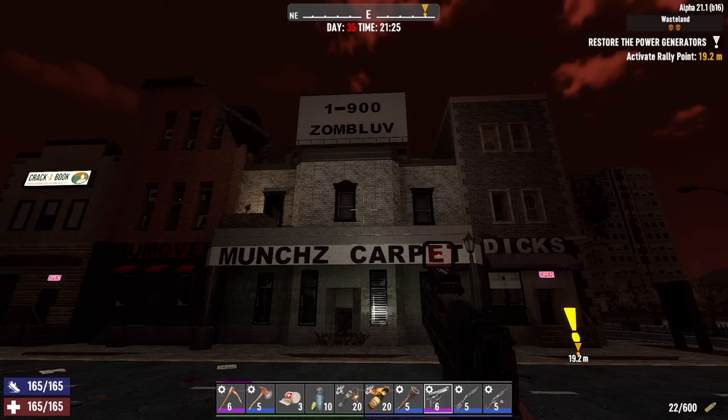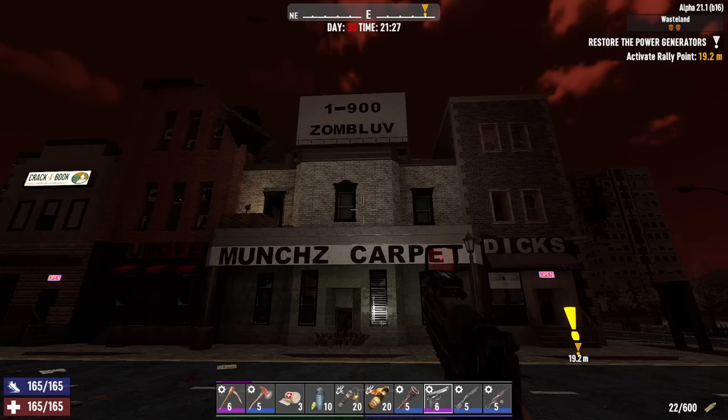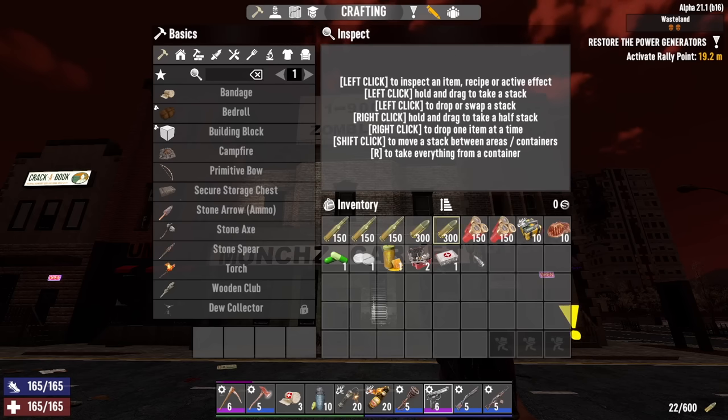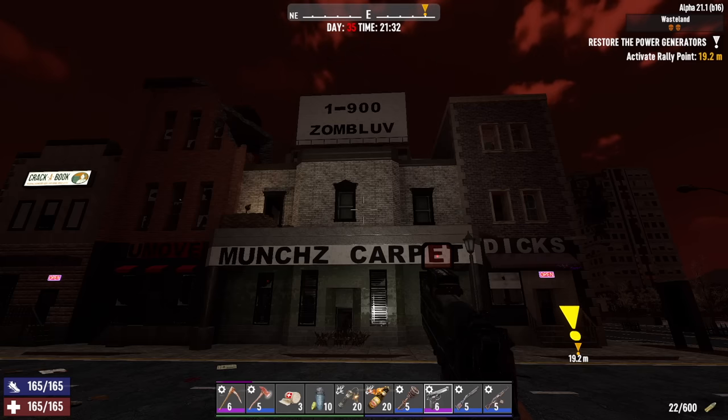It's night 35 and we're about to have a zombie horde. While that's happening, we're going to try and do a restore power job at this location, so that should be pretty interesting. We're loaded up for the most part — got an AK, shotgun, pistol, steel club, throwables, a decent amount of ammo, and some first aid. Hopefully that's enough to get us through this.